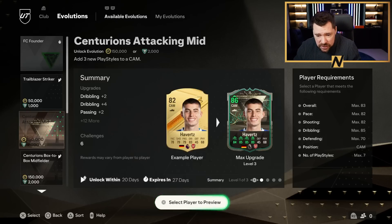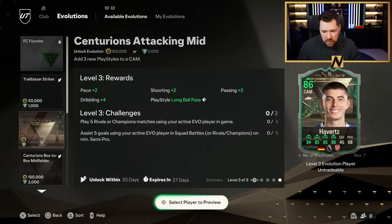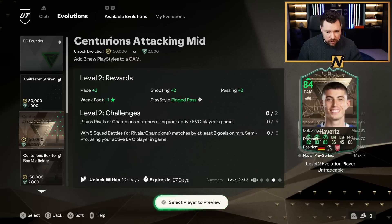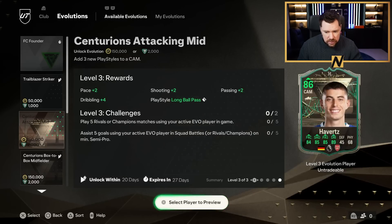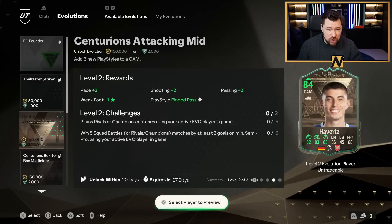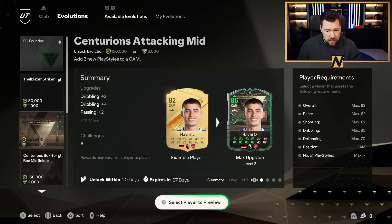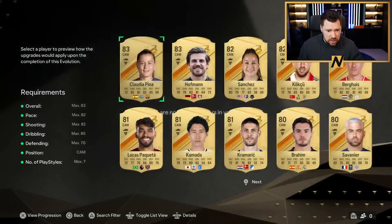Let's go to Evolutions. FC Founder was still there. The Centurions Attacking Mid evolution is 150,000 coins with an overall max of 83. Pace max 82, shooting max 82, dribbling max 85, defending max 70, position CAM, play styles maximum seven. You gain long ball pass, two pace, two shooting, two passing, four dribbling, pinged pass, one star weak foot, and incisive pass - overall six pace, six shooting, six passing, six dribbling plus pinged pass, incisive pass, and long ball pass.